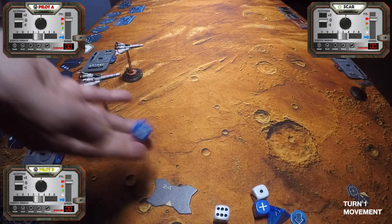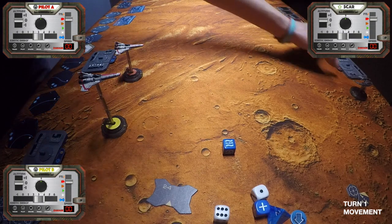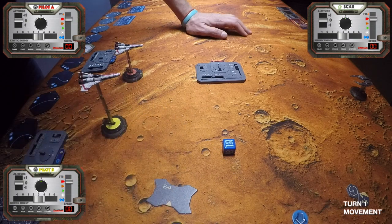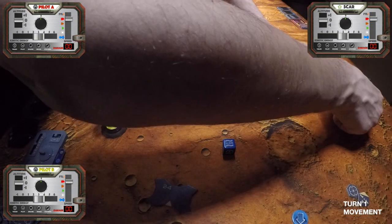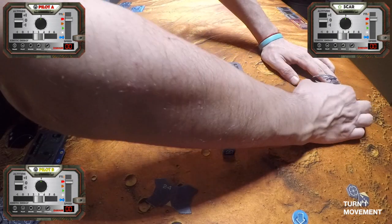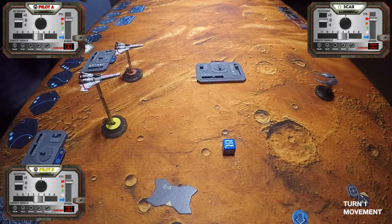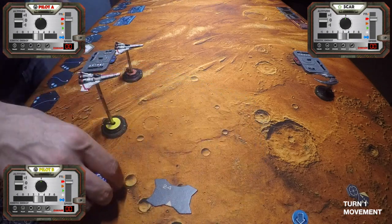Rolling for the Cylon, I roll a slide. As I said before, that means we're just going to follow the kinetic energy it currently has. I start all the ships at three kinetic energy, so it's going to move a straight three. That concludes turn one — no ships are within range for combat, so we're moving right to turn number two.